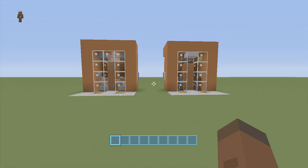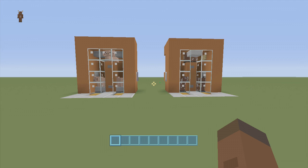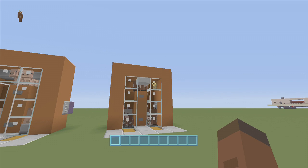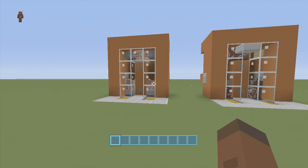Hey guys, welcome back to FedEx Gaming's redstone tutorials. Today I'm showing you guys how to build a pig slash cow breeder and cooker. I say that because they're the exact same thing — pigs just use slabs and cows use signs, so let's just show how these things work and then we can start building them.